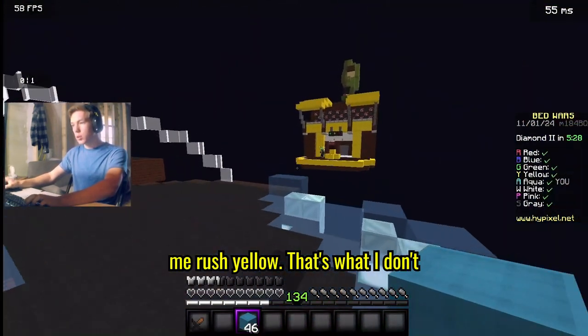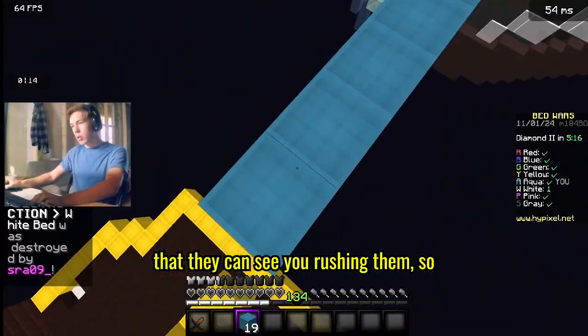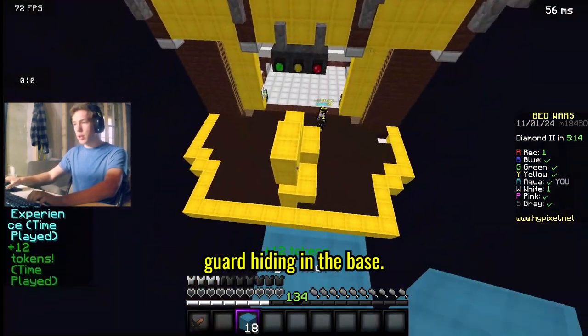Let me rush yellow. That's what I don't really like about ward rushing maps — they can see you rushing them, so it's not like you can catch them off guard hiding in the base.